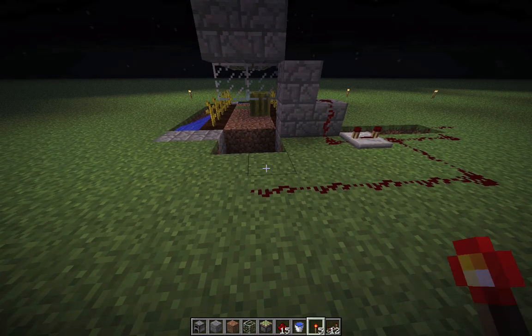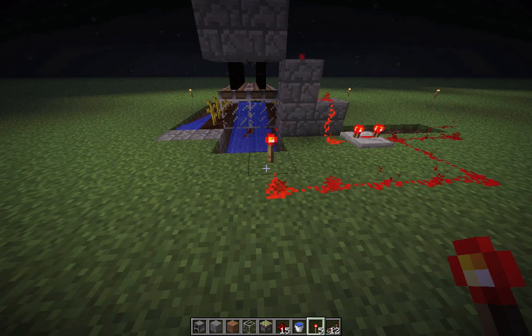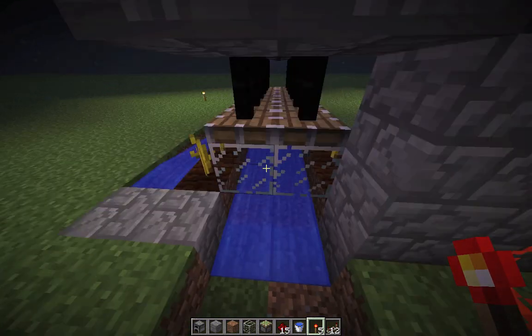Now that we're done, I'll place another redstone torch. This is how it works: pistons come down, push the melon forward, and melon slices flow towards you.